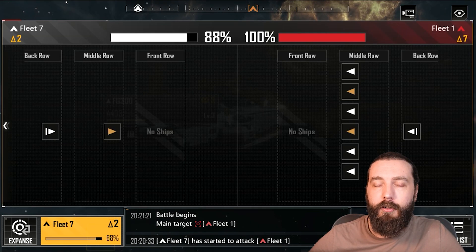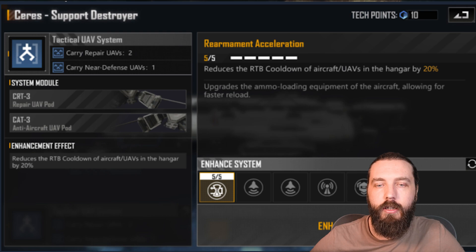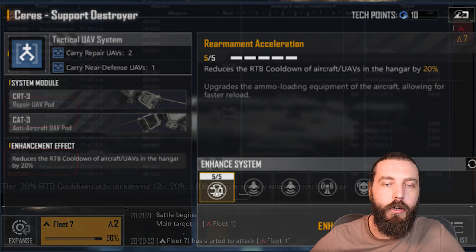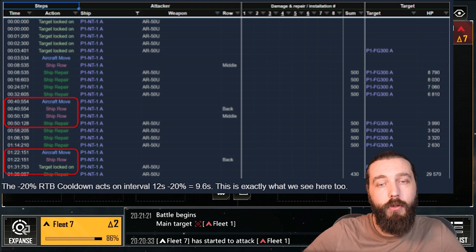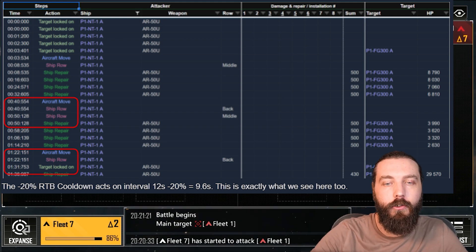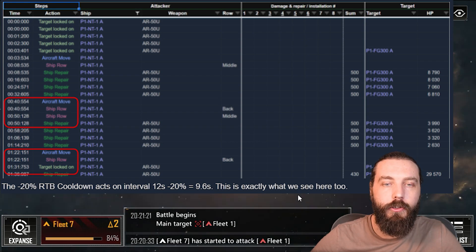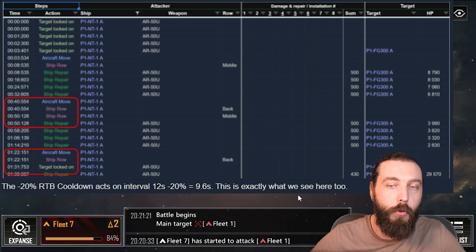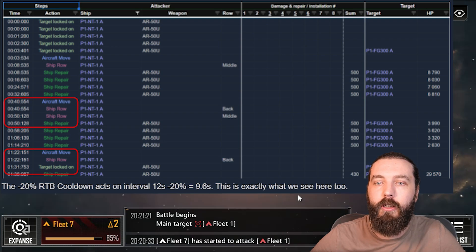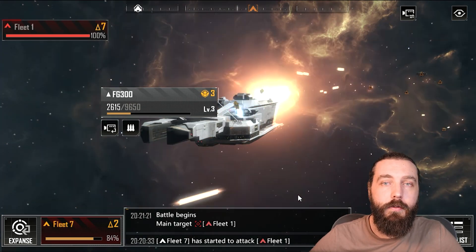Battle 4: the 20% RTB cooldown. The cooldown acts on the 12-second return interval — 12 seconds minus 20% equals 9.6 seconds. So every time the UAV finishes repairing a ship, moves back to the mothership, and then heads back out to repair again, that interval drops from 12 seconds to 9.6 seconds, which is quite useful.